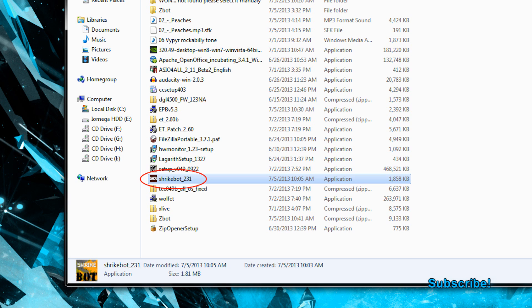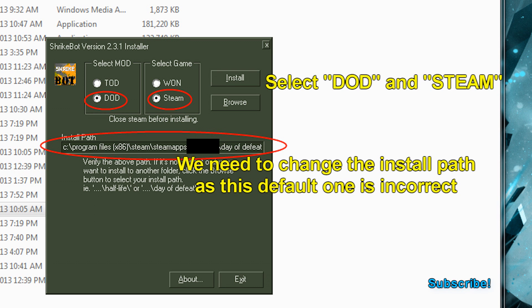Once it's downloaded, you're going to want to double-click the installer, and it's going to give you a little install prompt on which game you want to install it for. You're going to click DOD for Day of Defeat, and then for which format — I'm guessing you have the Steam version, so select that.